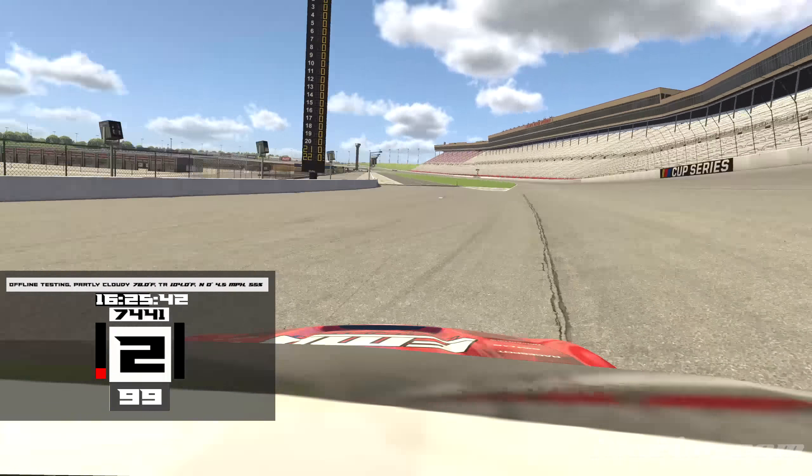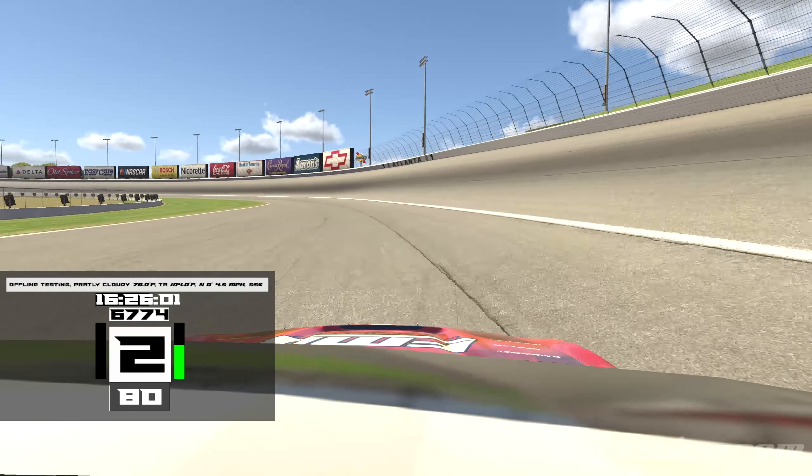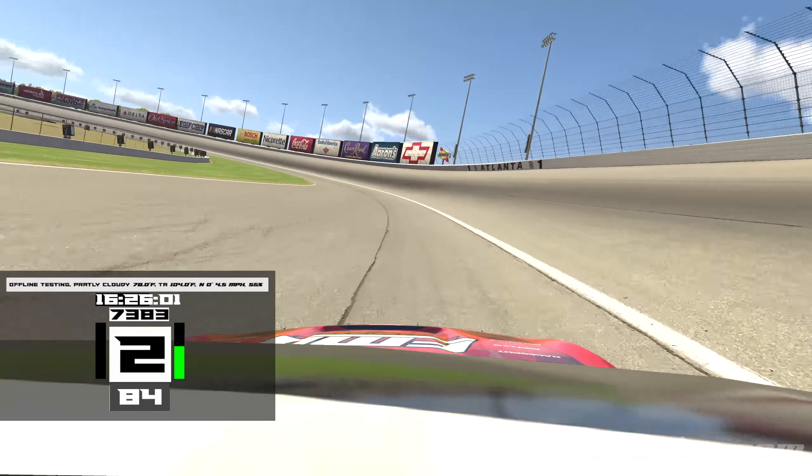Let's get to the lap. We're making our approach to pit road — you want to brake right around here. That's the limit after a little bit of a run down to 50 miles per hour at the yellow line. I might have sped there but I slowed it down on purpose afterwards to hopefully get away with it. Let me fast forward this real quick. Pit exit is right here at the end of the white line.